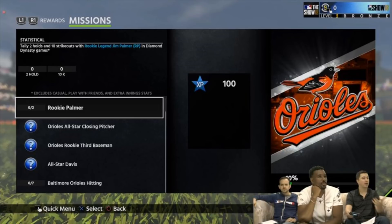Next we have three unlockable cards: an Orioles all-star closing pitcher, an Orioles rookie third baseman, and all-star Chris Davis, who is the grant reward. These are all stat missions, but since you haven't finished the rookie Palmer yet, you can't do them until you have those cards. I can imagine they won't be too complex — I'd expect them to follow roughly the same guidelines as career arc missions. There's also a Baltimore Orioles hitting stat you have to accomplish.